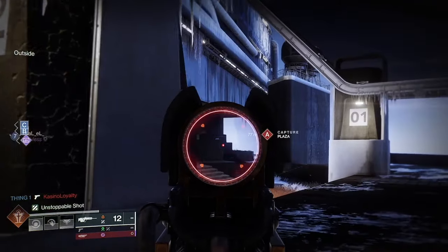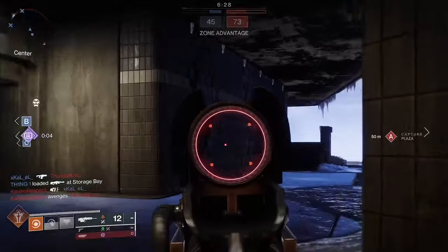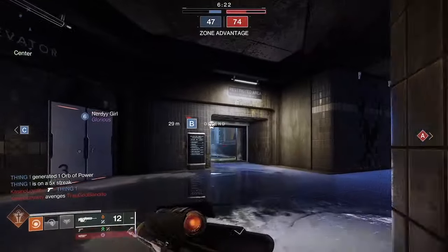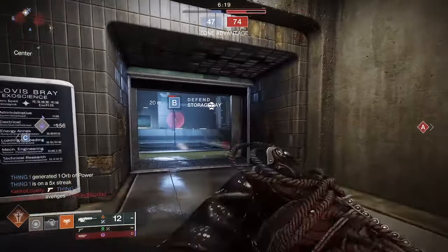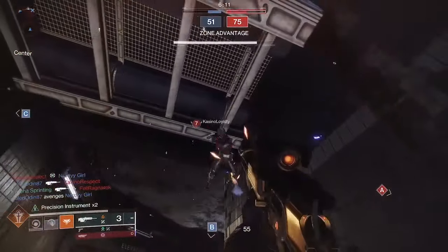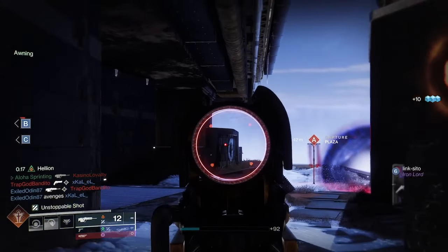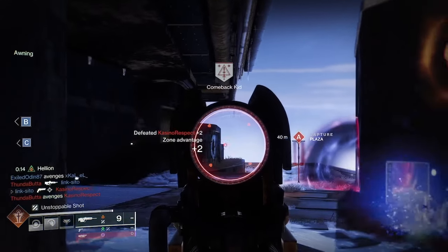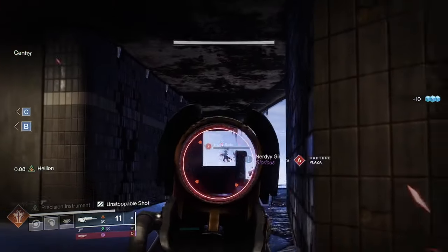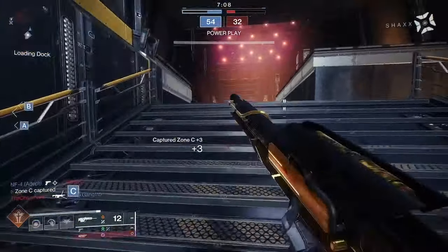There's also Keep Away and Opening Shot if you want the most consistency right out of the gate. Heal Clip and Precision Instrument is strong — not great for one-on-ones but really strong in Sixes. There's also Desperate Measures, and Snapshot Sights gives a handling bump which is technically an option. Also consider Incandescent paired with the Radial Area Transposer origin trait, where rapid final blows cause targets to explode. In Sixes, you could pull that off a couple of times — really fun.